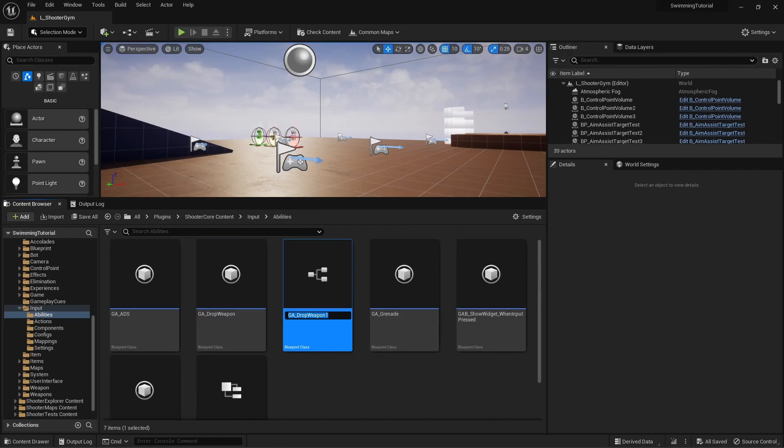Let's go ahead and duplicate this one. For now we'll use the same logic as the drop weapon does. We'll call this one 'unequip weapon' — technically 'weapons' since you just won't have any weapons equipped.